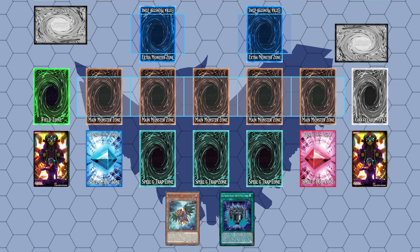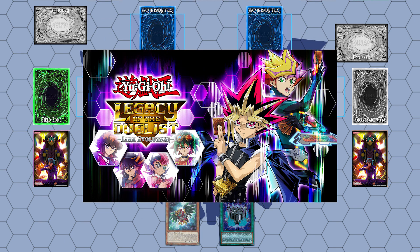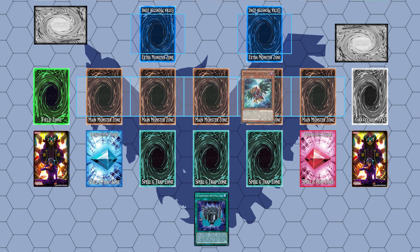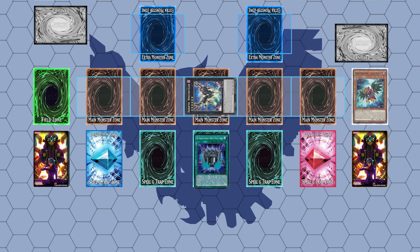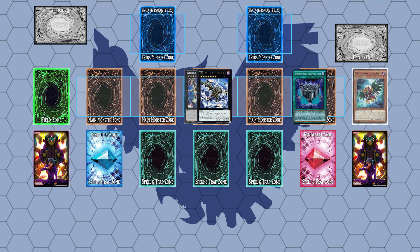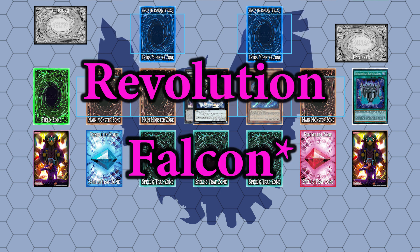This final combo includes Arsenal Falcon for those of you that like to play in OCG format or want to play the deck on Legacy of the Duelist, since the card is playable in that game. The combo starts with summoning Last Strix and then using its effect to summon Raidraptor Revolution Falcon from the extra deck. Then use Phantom Knight's Rank Up Magic Launch to go into Raidraptor Arsenal Falcon. We then use Arsenal Falcon to special summon Tribute Laneous from the deck — but be careful to detach the rank up card from Arsenal, as the rest of the combo will not work if you detach Arsenal Falcon.